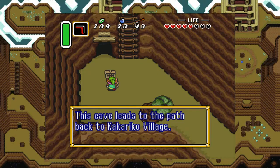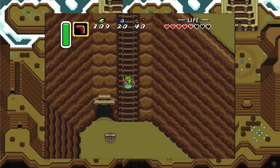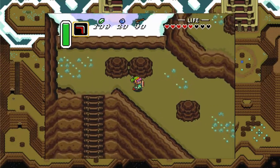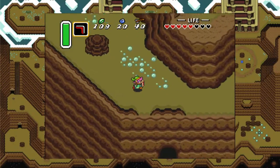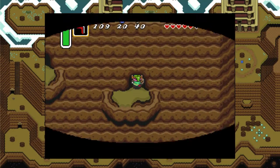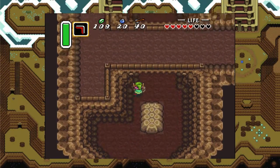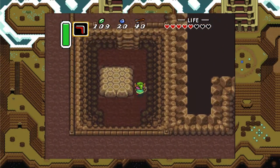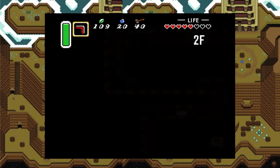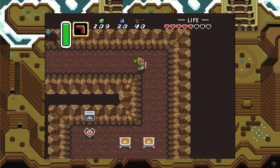This cave leads to the path back to Kakariko Village. Up here though, there is something I want to grab. In this cave here, I thought it was a lot closer than it actually is, but we will obtain a piece of heart.